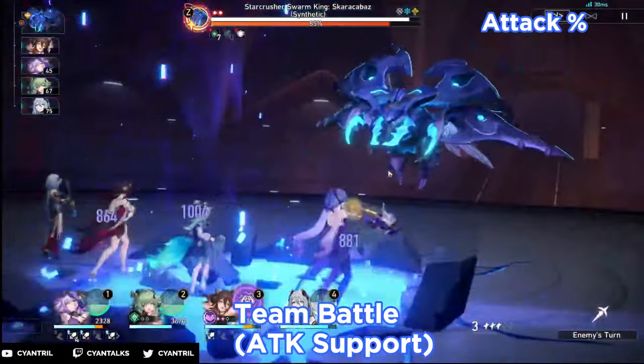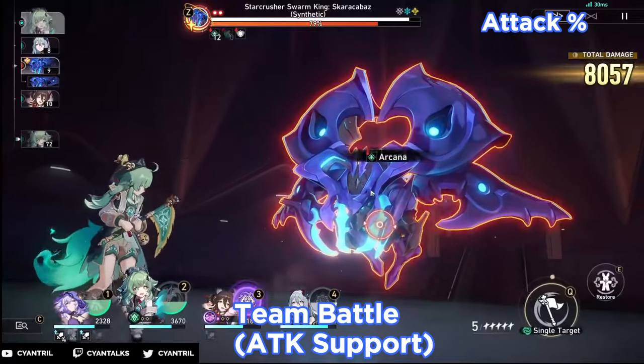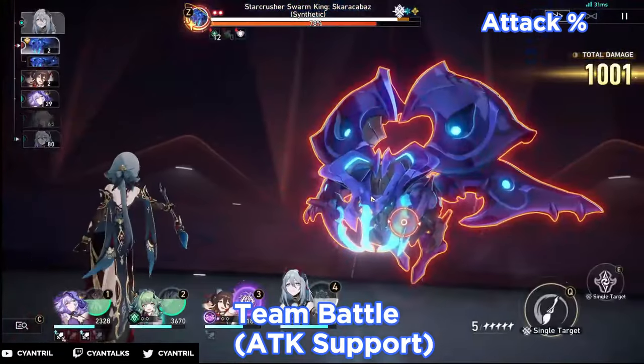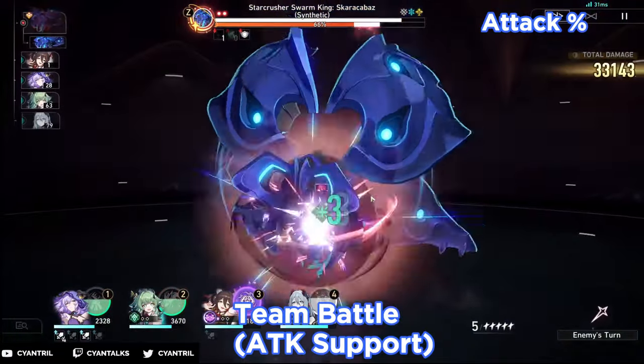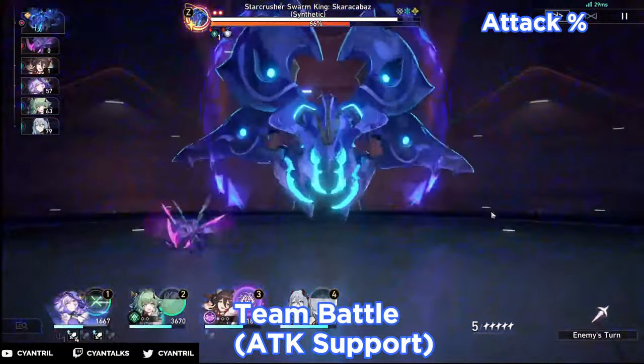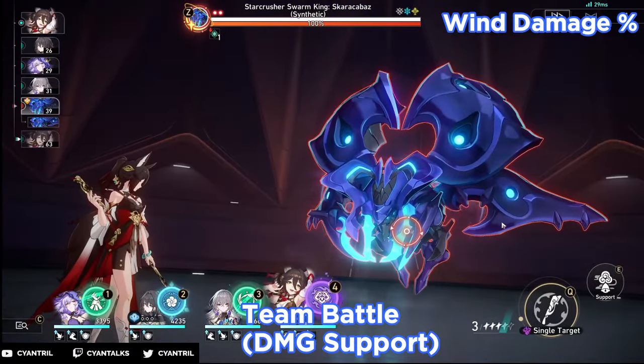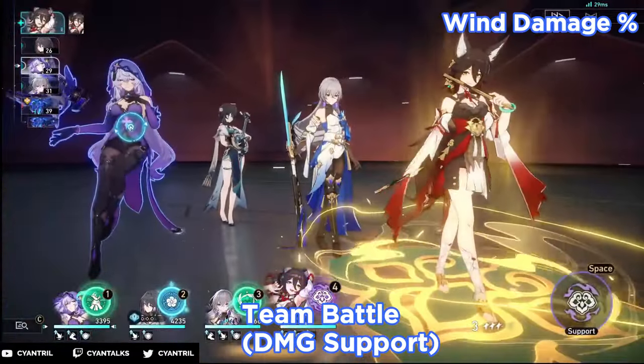We can see here that the damage is getting relatively similar now — it's not looking too different from both perspectives if you're keeping track. I do have a freeze frame right here where you can see both side by side. There's about a 400 damage difference. So when we start adding buffers, attack percent gets really close to wind damage. But that's with attack support — so now we want to look at damage support.